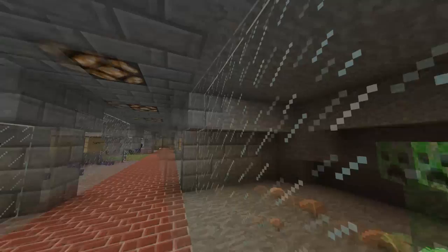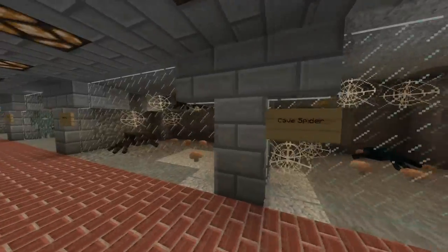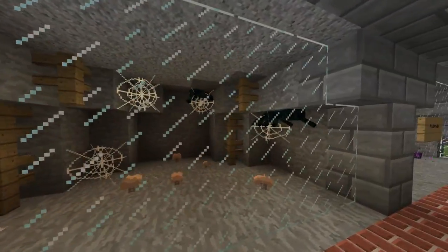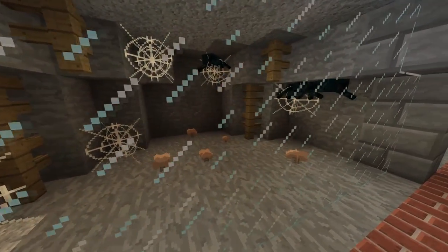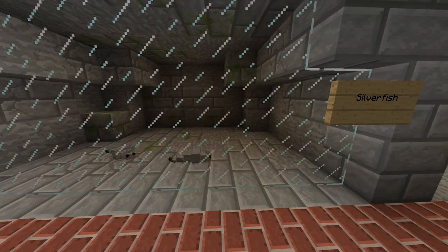Cave spiders over here — these guys are similar to the bigger spiders but they're smaller. They can fit through one-block holes which is much more dangerous. They only spawn in abandoned mineshafts at the spawners that spawn them. They give the poison effect — very very brutal guys.